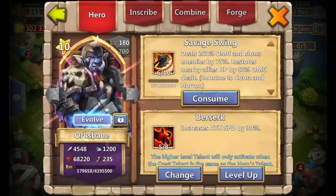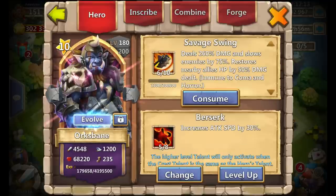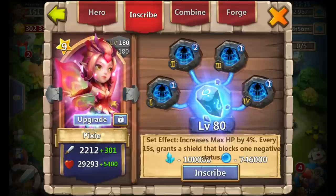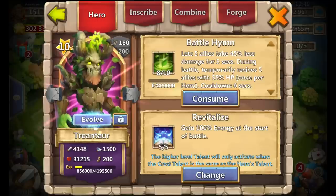Next is Orcs Bane: 6 of 10 Savage Swing, 5-0-8 Berserk — another hero that got sidelined even more because of Gullum. Level 4 Life Drain set and level 80 inscription. My Pixie is 5 of 10 Petal Dance, 5-0-5 Revitalize — a new one, I believe he had 5-0-5 Sprint before. She might make it into my Lost Battlefield team if I up the Petal Dance. I have a Size Shield crest set on Pixie.